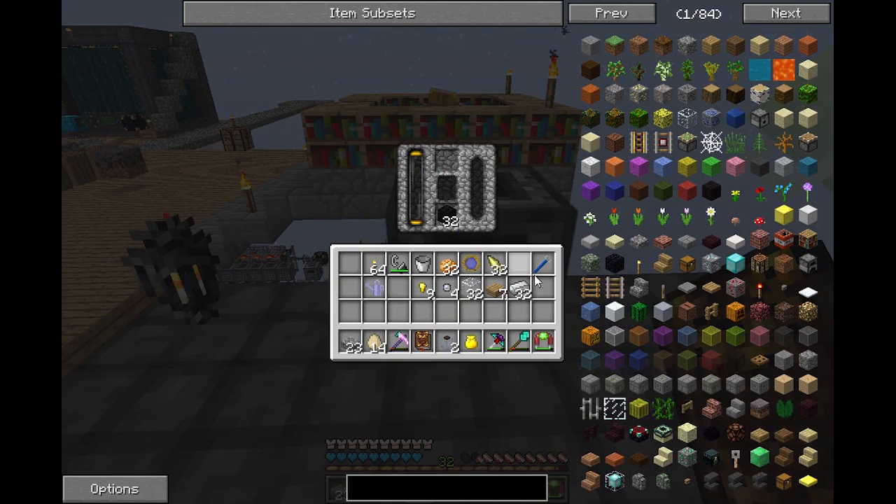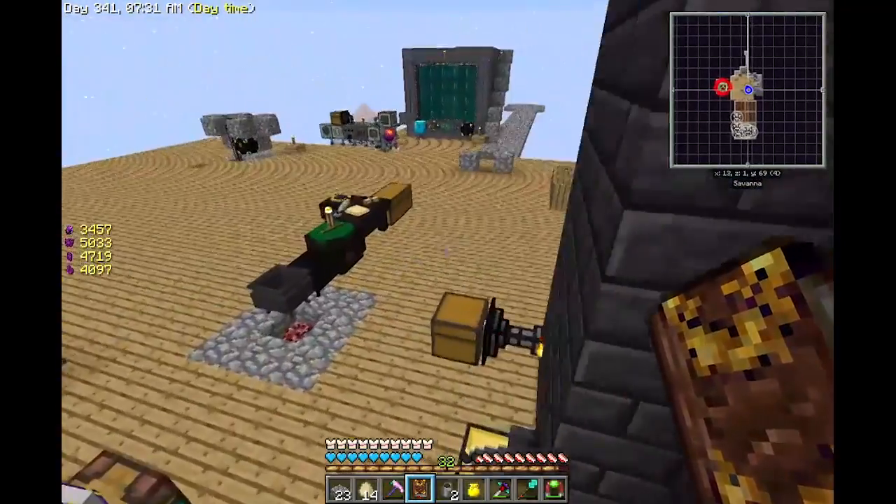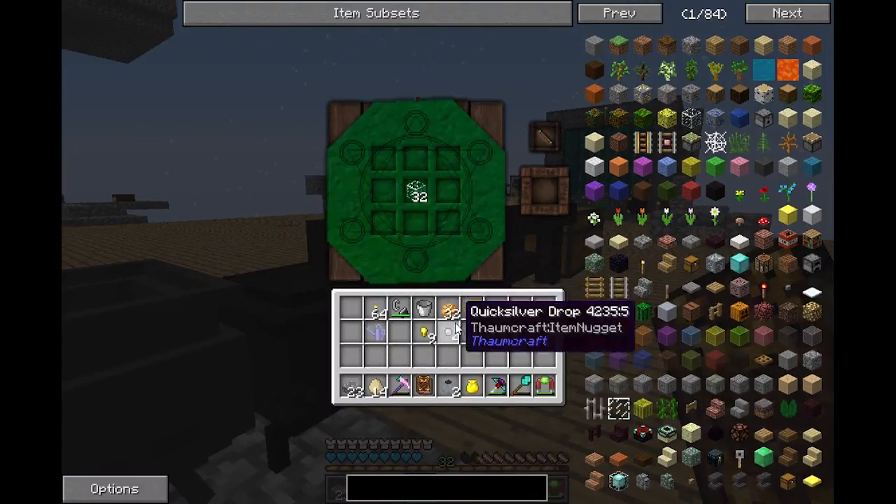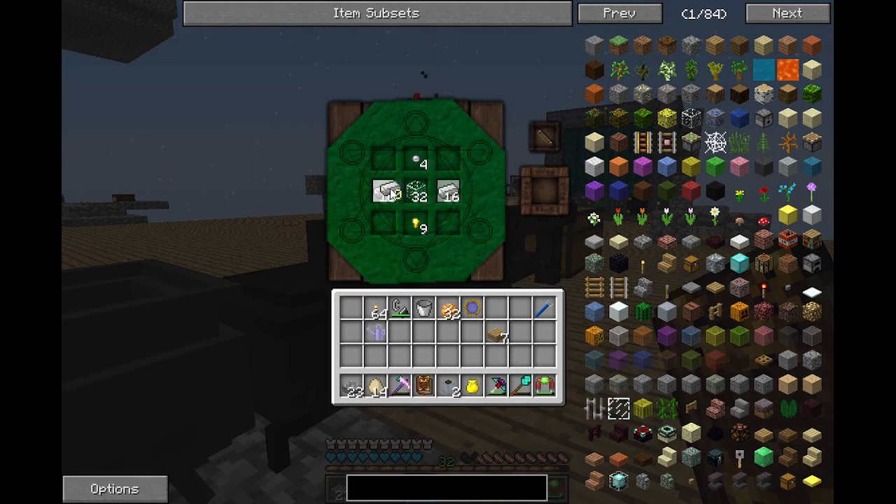If I put coal in there, and in this case I'm putting air shards, see it's going to start draining it and turning it into essentia. So now I need to make my essentia tubes. There we go - and it makes 8, so I'll just do 16 for now.